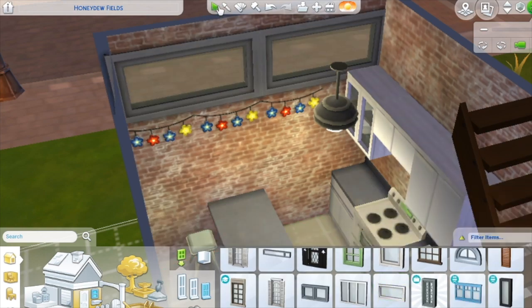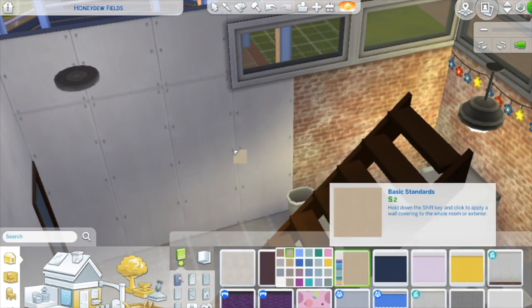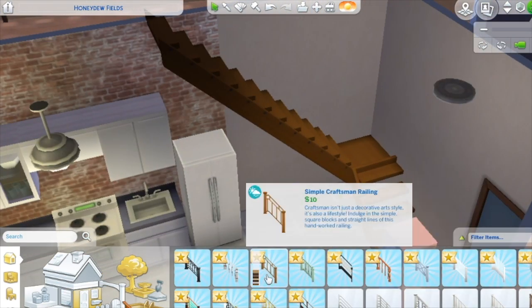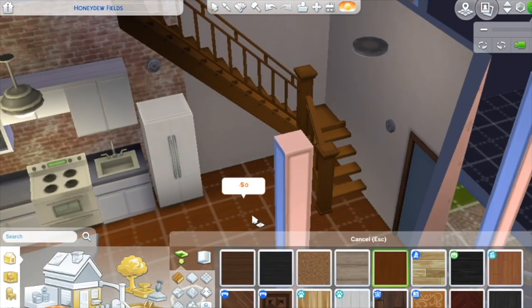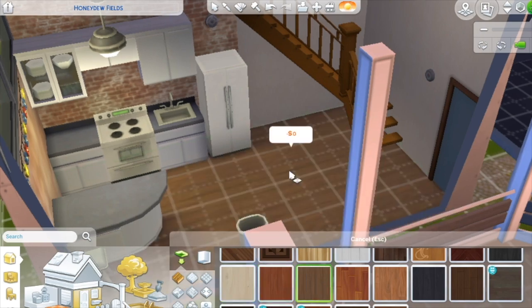Look at these cool little window features. I'm using these windows on the top of the houses — that's going to be it, guys. Our windows are going to be on the very top so you do get sunlight, but it conserves space — more room for paintings, more room for wall art.